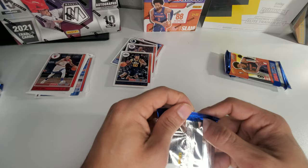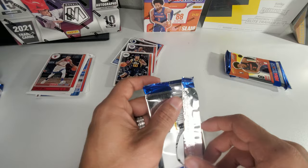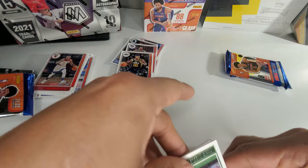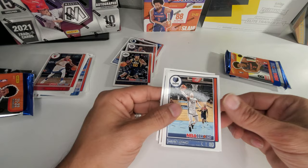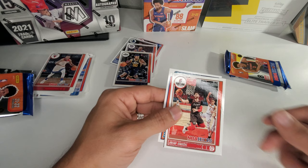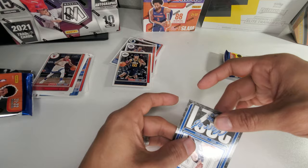Alright, next pack, we got two more left. We've got Khris Middleton, Joel Embiid, John Collins, Dillon Brooks, Will Barton, and there's our Hornet — Scottie Lewis. And we got a Franz Wagner Class of 2021 parallel.